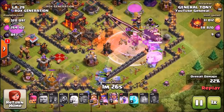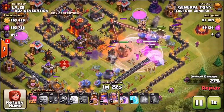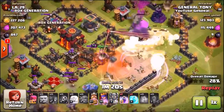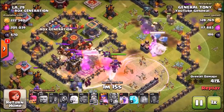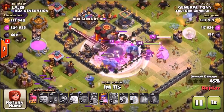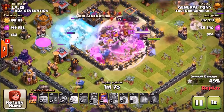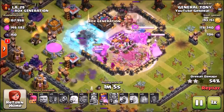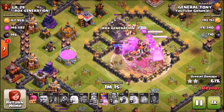Here's the first Town Hall 10 — obviously there is no Eagle Artillery inside of this, which makes it a lot easier. They only have level 3 Inferno Towers and some defending giants inside the CC. We've got bowlers going to the right and left, and the rest of the troops going into the center taking out every single one of those main defenses. It looks like this base is about to fall.